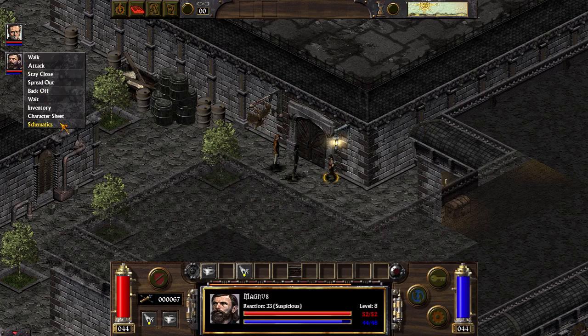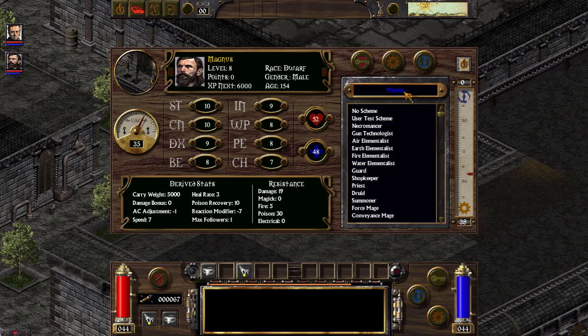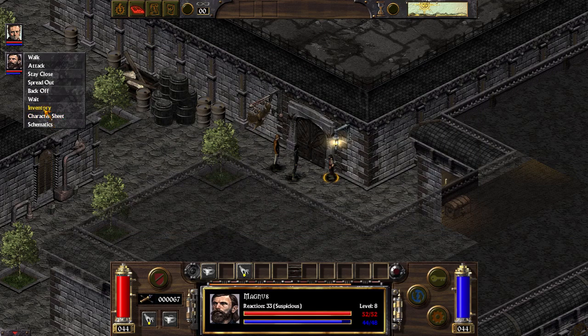Now when you have Magnus, open his character sheet. As you can see, he has Magnus Schematic. So you click No Scheme, and now Magnus will preserve all points until you spend them.